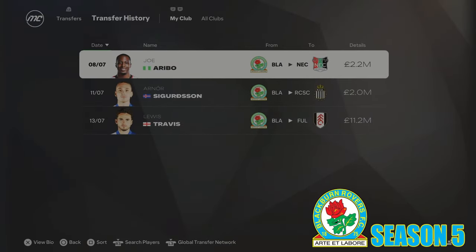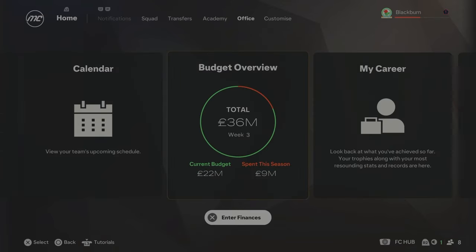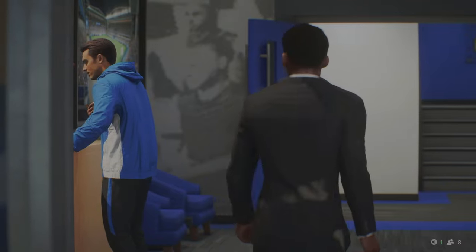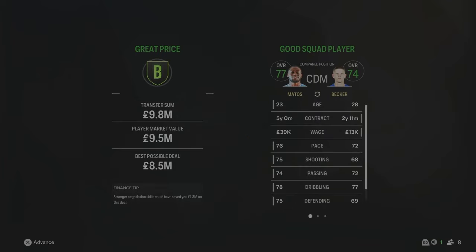Kicking off Season 5, I've sold some players to raise money. Sigurdsson, Travis, and Eribo have all left — we've raised about £15.5 million. Travis, the captain, has gone at age 30; I felt it was time to move on and cashed in when Fulham came in with an £11 million bid. We now have £22 million to spend. Our first signing is a new central midfielder to replace Travis — Alex Matos has come in from Chelsea for £9.8 million, still only 23 in this save, 77 overall. He'll be playing alongside Becker in central midfield. I think he'll be one for the future.